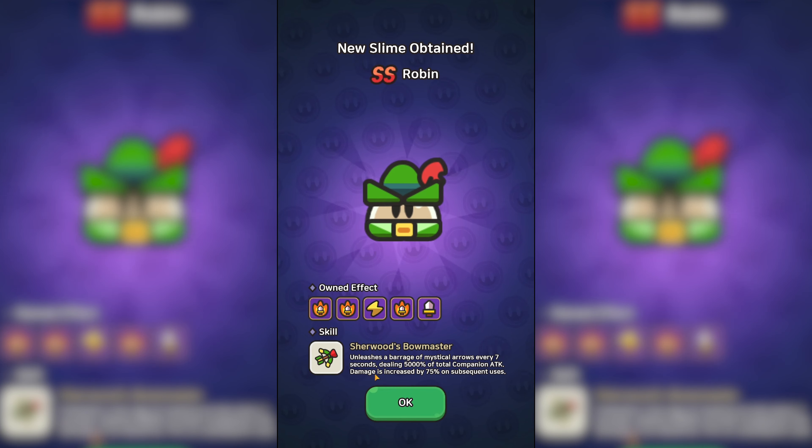Damage is increased by 75% on subsequent uses, meaning Robin technically does have infinite potential for Slime Legion. But when it comes to Sage Bosses, we'll have to see just how good they are.